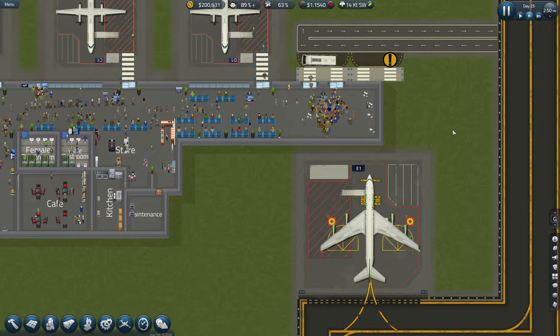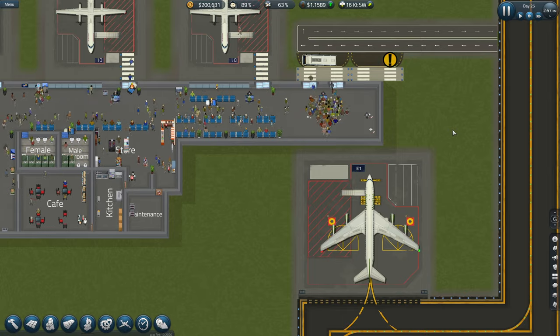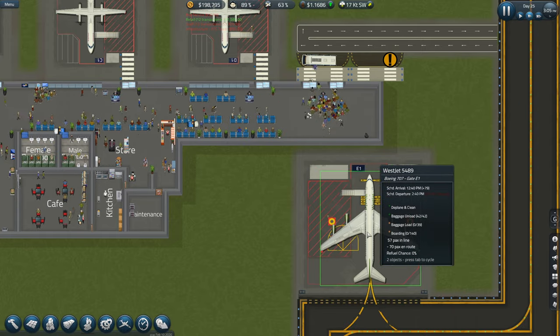Everyone straight through — we definitely need another one. Another gate — another desk, should I say. I'm just hoping it doesn't do that again with the five missing. Well, it depends on how many passengers are actually getting on.